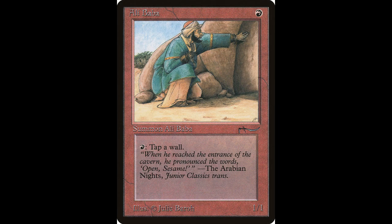Our first card for today is Alibaba. It casts for one red, and its activated ability is: tap one red to tap a wall. The card itself is valued at $32, and it has been reprinted.